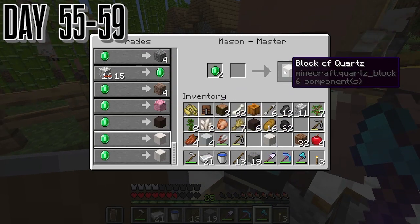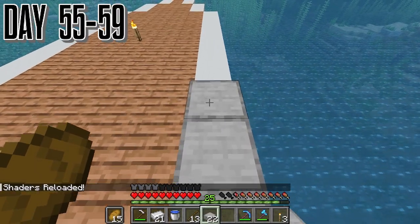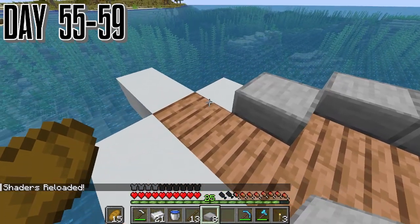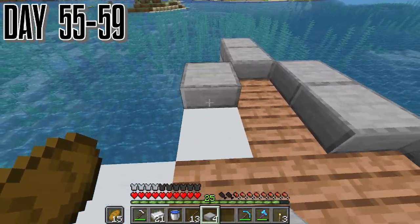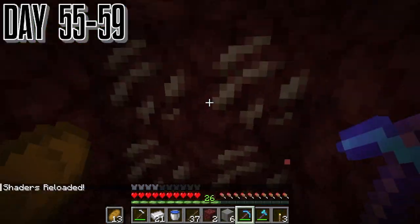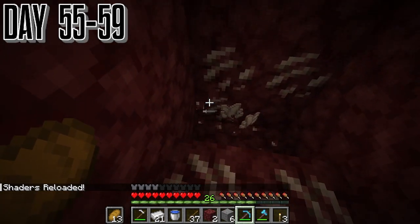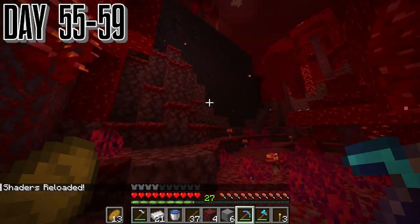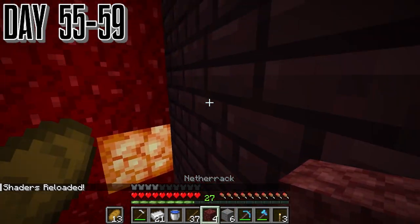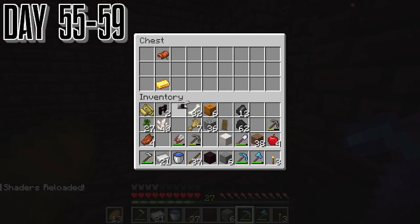On day 55, we get started off with getting more quartz for our building — this one's going to take a lot of quartz. Let's do the upper deck first. We ended up using stone slabs as like a little railway, which is an idea that would change over time as we get more and more boats. But then we had to go to the nether to get more quartz. We ended up finding another nether fortress, different from the one we found earlier, and it ended up having some diamond horse armor.